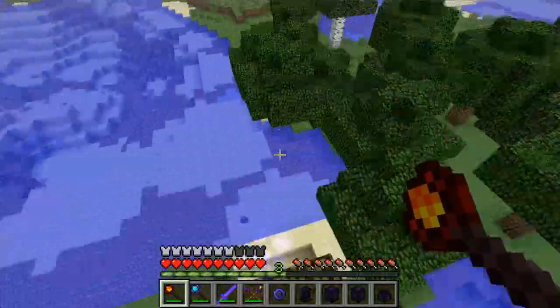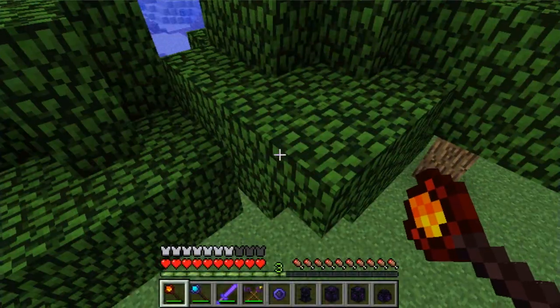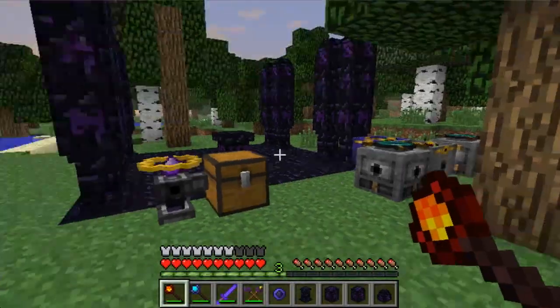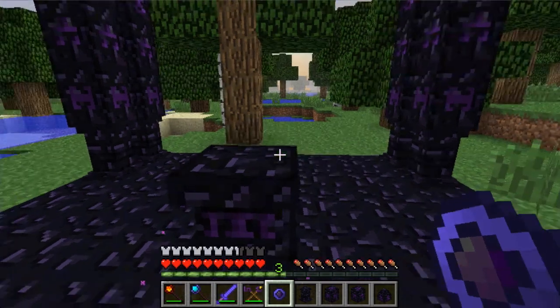I'll be covering things in more detail. So I'm just showing you a quick preview of the boots and how you can jump higher. Over here I have a man-made altar surrounded by obelisks. You can find one of these naturally spawning but I went ahead and built one because they are hard to find.